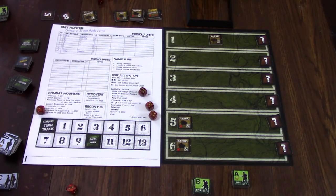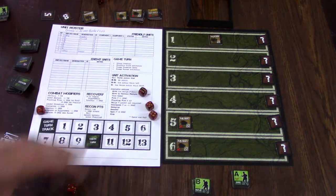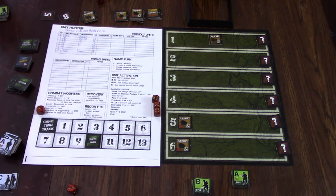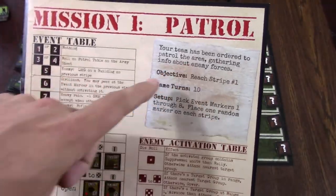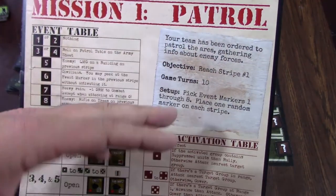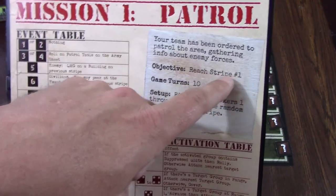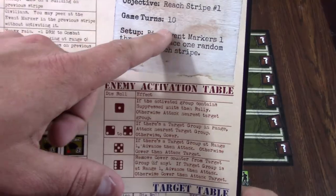So that's what you get with the game. Now let's walk through setup. You're going to start by picking your mission — I would suggest starting with mission one, and they suggest that as well. On the top right page of your patrol, it will tell you what you're ordered to do: a little blurb about your mission, your objective — for this one it's to reach strike one, the farthest one from where you're starting — how many game turns it lasts, and then setup instructions.